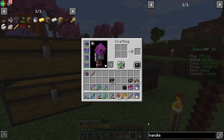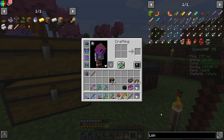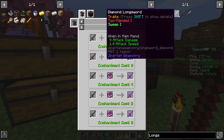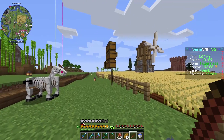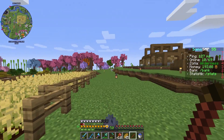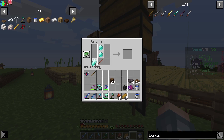Jadi handle, dan kemudian kalau nggak salah handle-nya ini kita akan masukkan ke long sword dulu, long sword diamond maksudnya. Jadi seperti ini, dan ini baru nanti tinggal upgrade ke netherite ya. Jadi disini kita bakalan ambil diamond-nya dulu, kita ambil block of diamond ini, kita jadikan aja diamond, dan kemudian kita akan membuat langsung diamond long sword.